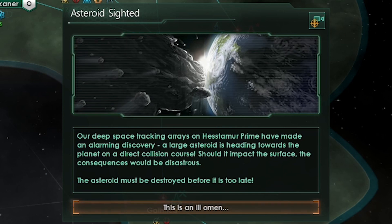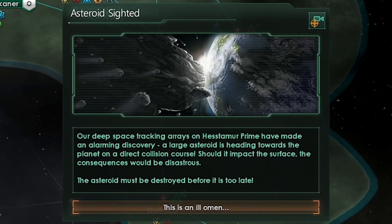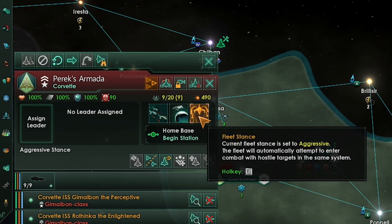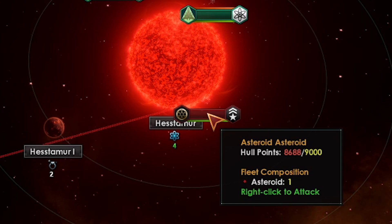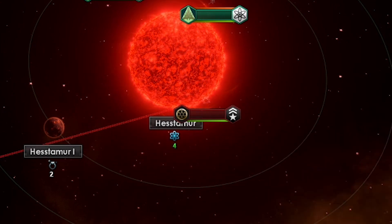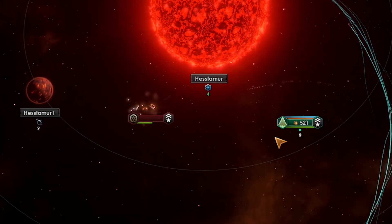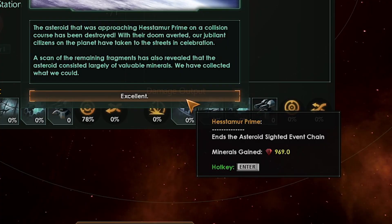Every once in a while you get a dangerous event pop up like this asteroid event — you want to pay attention to it and do what it says. In this case we are taking our fleet and killing an asteroid. This is a good opportunity to set up our fleet. First thing you want to do is select each fleet and change stance to aggressive — this way they will automatically engage enemies in the system they are in. Now we are going to right click the asteroid in the system. If we don't kill this asteroid our planet will get wiped. Good — we killed the asteroid before it hit our planet. This gave us 969 minerals.